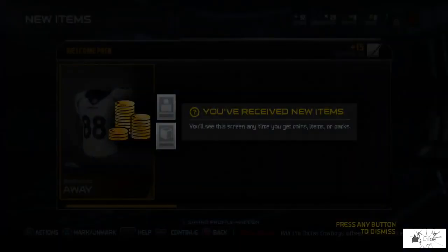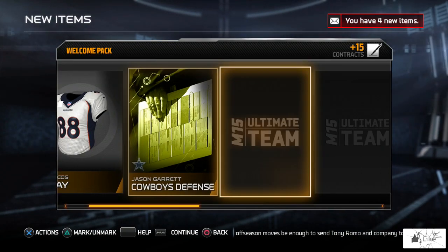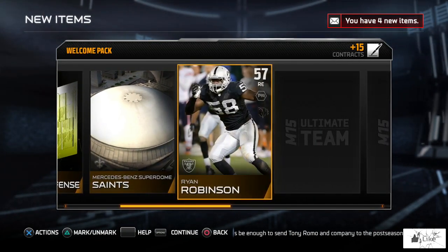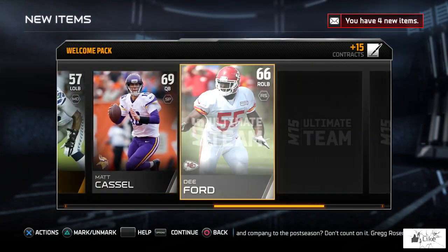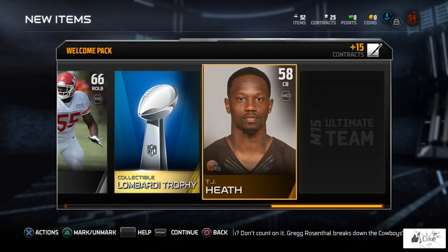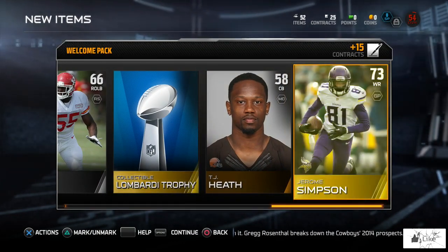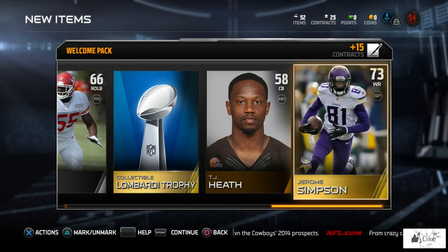Here we go guys, let's check it out. We got a Broncos away uniform, Jason Garrett, Cowboys defense, Superdome, Ryan Robinson, Corey Toomer, Matt Cassel, Dee Ford, a Lombardi Trophy collectible, TJ Heath, and Jerome Simpson — 73 overall. So there's our welcome pack.